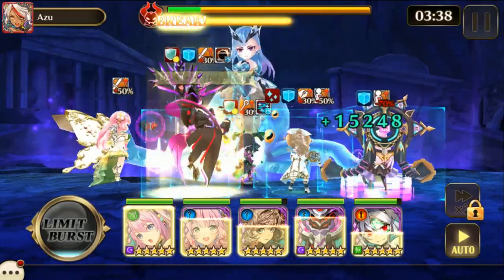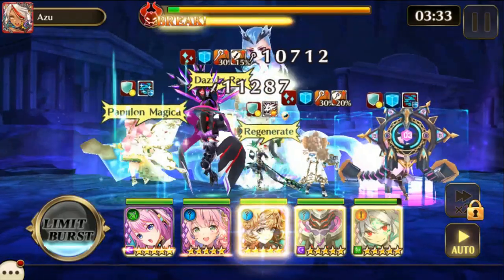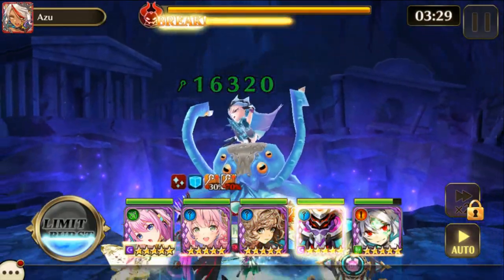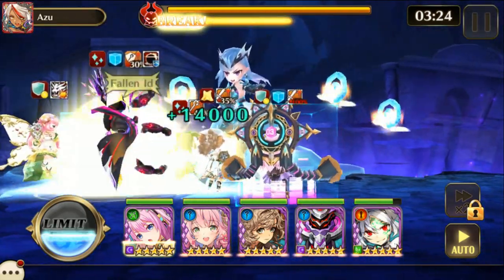She targets the three lowest health, so keep that in mind. She also gives you an HP down debuff on her second and third HP bars when she hits you.